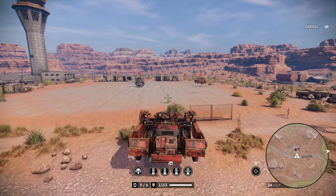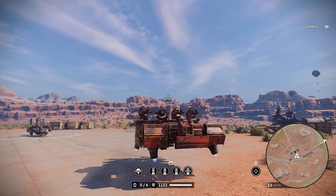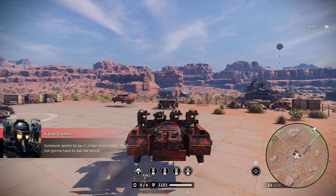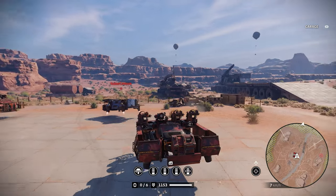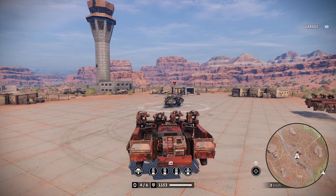Let me show you guys the aim assist. Right now if you go from right to left it's smooth, but if we're on a vehicle - hold on, let this guy pass - see how the camera stops for a second? That's what I want to figure out: if that is really helping you in combat. That's basically the whole plan for today's video.